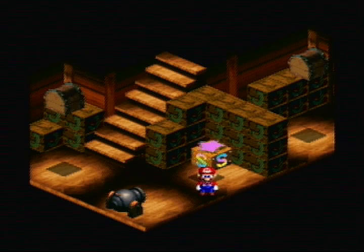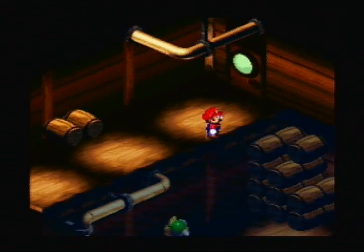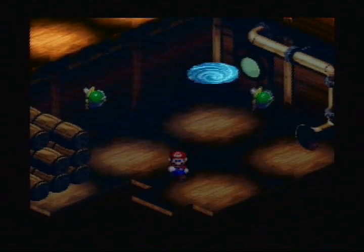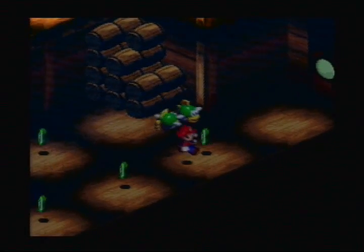This is Bandoguy4 with another episode of Super Mario RPG Legend of the Seven Stars. Are you as excited to get done with the sunken ship as I am? Because I really don't like this place. You go back here for the whirlpool, and if you come back this way you can get a bunch of frog coins — and probably a couple fights.